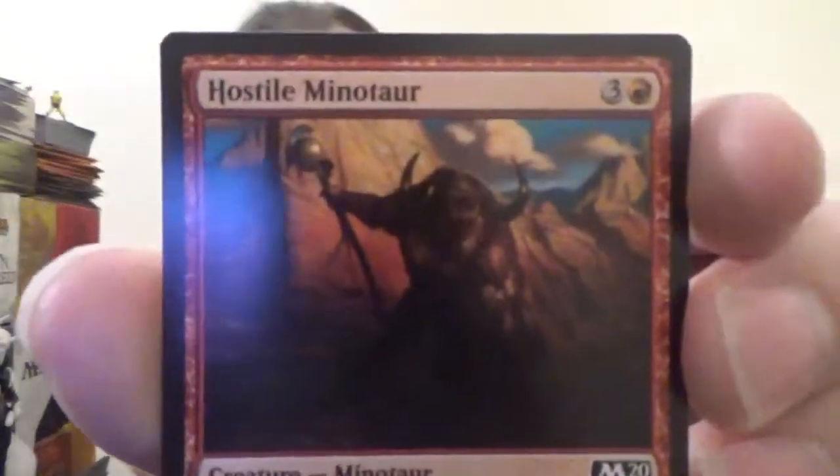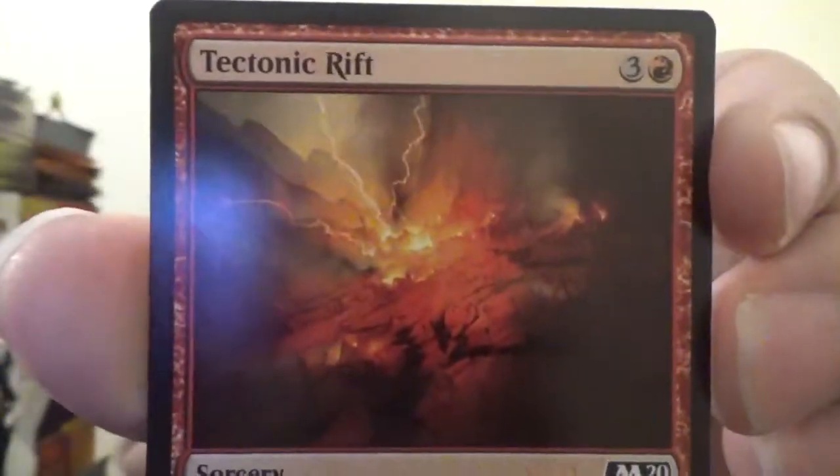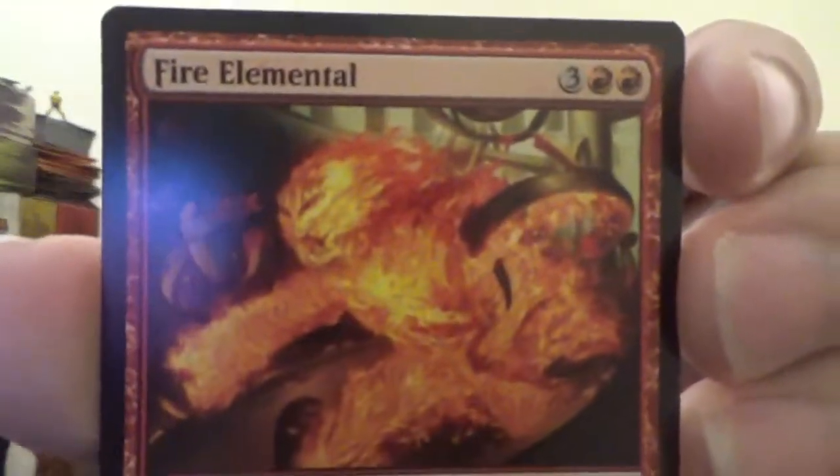We've got another Engulfing Eruption, another Sure Strike, another Nimble Birdsticker. Next up we've got a Hostile Minotaur — a 3-3 Minotaur with haste for three colorless and one red. Not too shabby. Another Goblin Assailant. Then we've got Tectonic Rift — a red sorcery for three colorless and one red. Destroy target land. Creatures without flying can't block this turn. Another Goblin Assailant. Fire Elemental — three colorless, two red for a 5-4 Elemental. The flavor text: 'The best way to learn from a book on pyromancy is to burn it,' credited to Jaya Ballard.